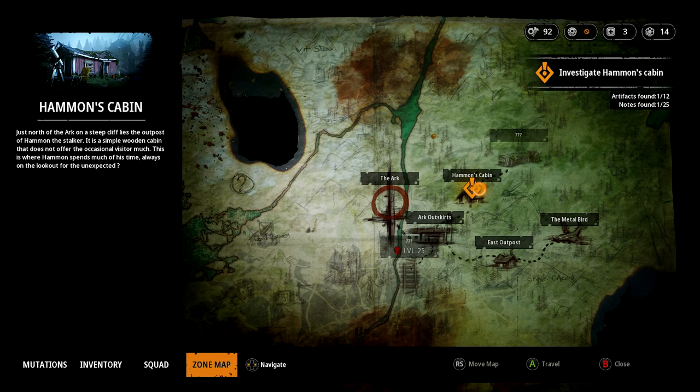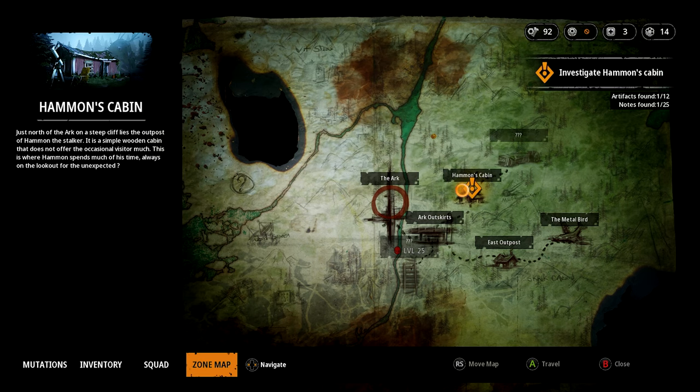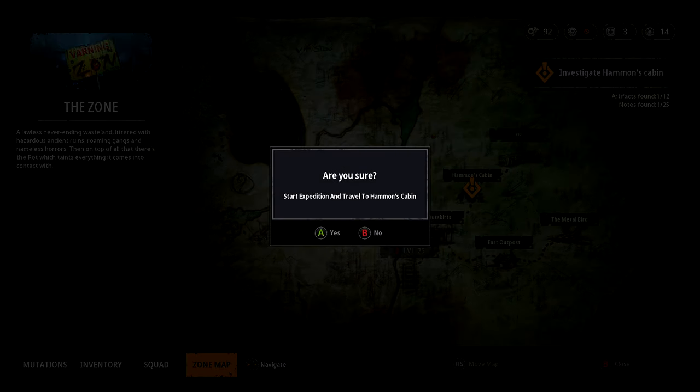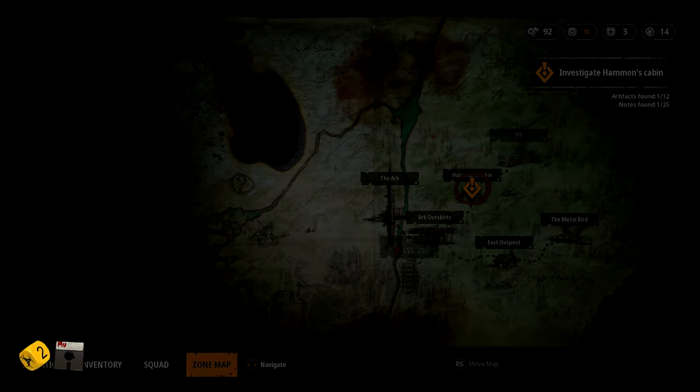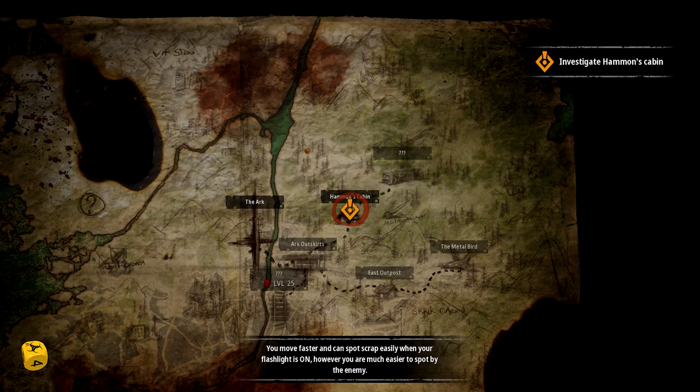Our current objective is to investigate Hammond's cabin. Just north of the Ark on a steep cliff lies the outpost of Hammond the stalker - a simple wooden cabin that doesn't offer the occasional visitor much. This is where Hammond spends most of his time, always on the lookout for the unexpected. The Ark is more of a point where we can level up, buy new equipment, maybe get side missions - it's our essential hub.